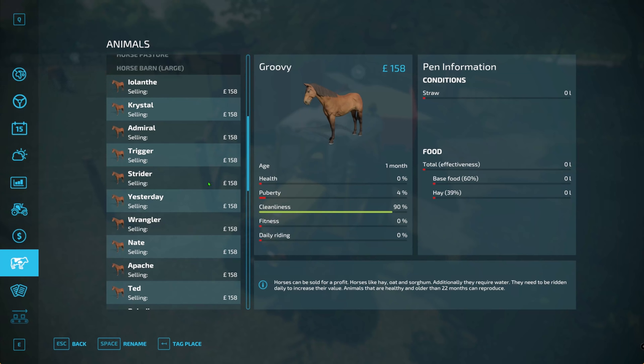Looking at the animals tab in the menu, you can see each horse listed with its stats. The fitness and daily riding percentage are what you need to watch. Every time you ride them throughout the day, the daily riding goes from 0 to 100%. If it hits 100% by end of day, the fitness jumps up and keeps increasing until it reaches its maximum. If you don't ride your horses for one day, the fitness drops back down. Fitness is really important — it determines the value you'll get when selling foals and horses as they mature.